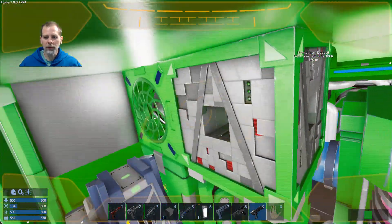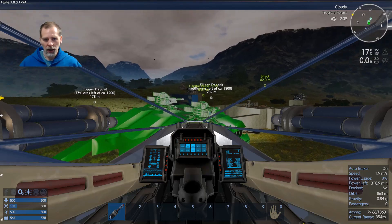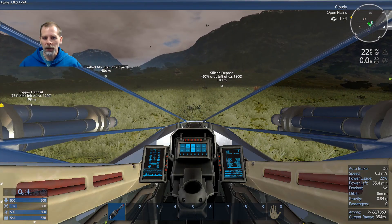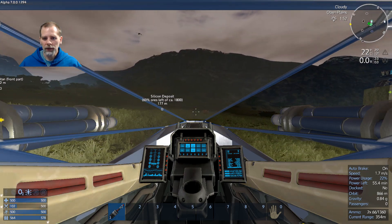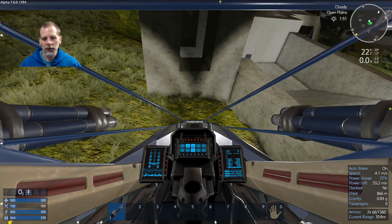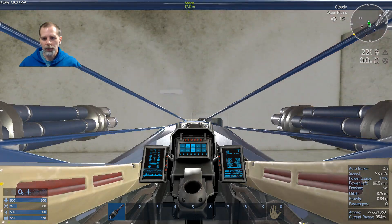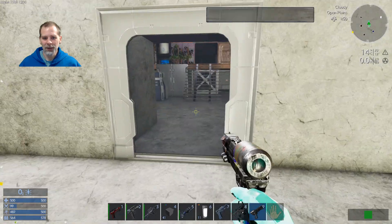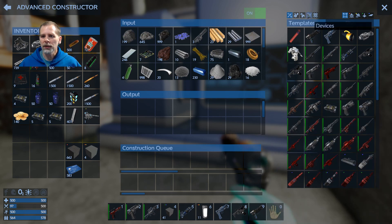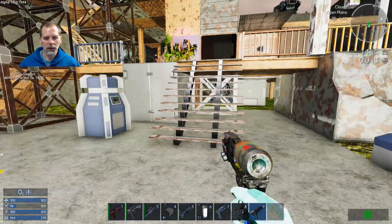One thing I might want to put in here before I forget is a fridge. I also wanted to show you quickly while we still have daylight — the fiber I was looking for. There's a bunch of it right out here near the base. There's fiber all over the place, though it takes eight per crafting item and you get four for collecting them. I'm going to craft a fridge and throw it on the ship.